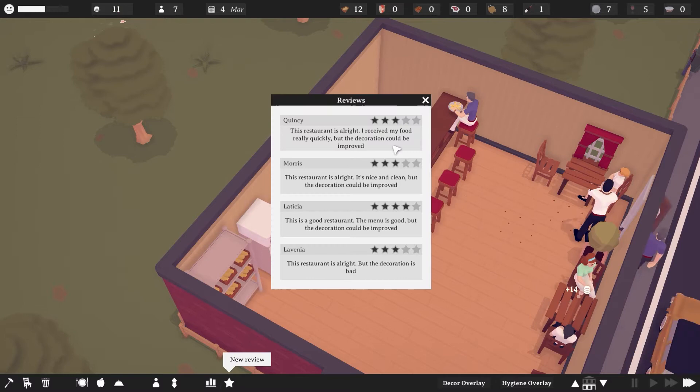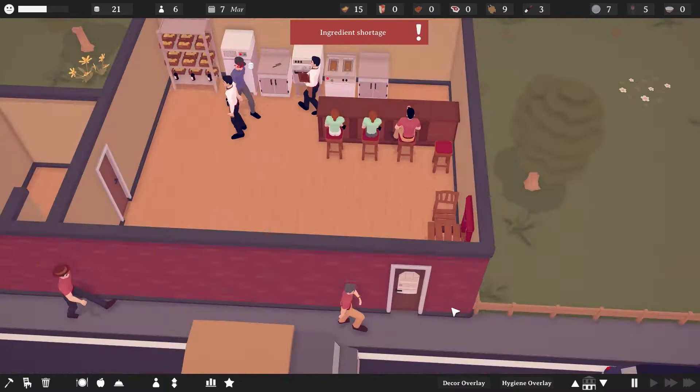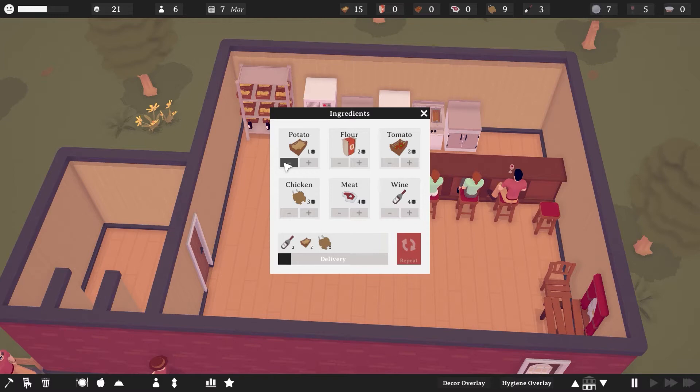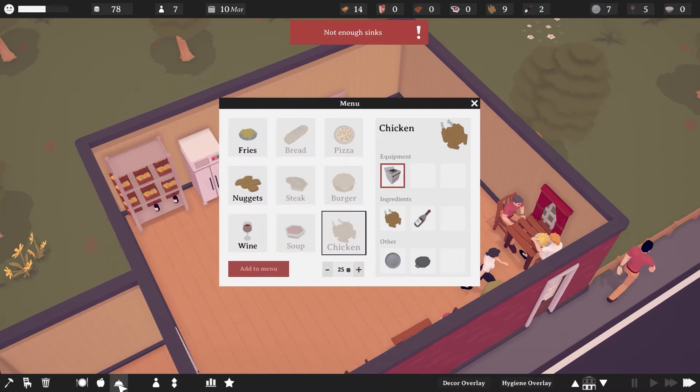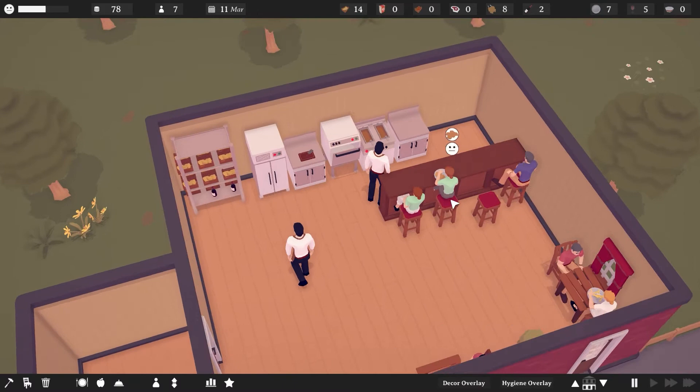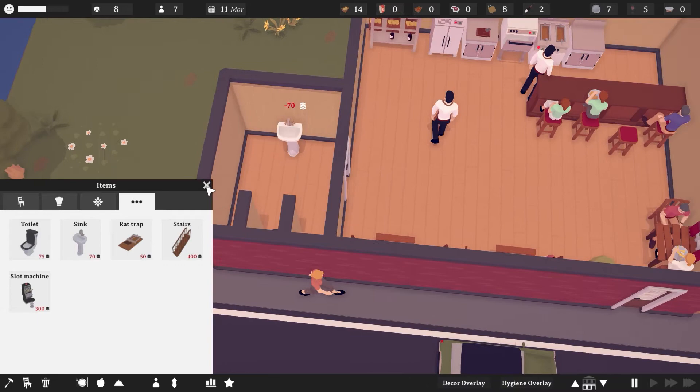Clean wine glass storage shortage again — people are going nuts on the wine. Maybe I need another dishwasher. New review: my food is good, it's quick, but decoration could be improved. Another plant. Ingredient shortage — I'm out of wine, that's not good. The wine is selling off the charts while potatoes are not selling. I'll bring in a big shipment of wine. The next wine truck is going to have a lot. I could raise the price of the wine a little bit. There are not enough sinks.